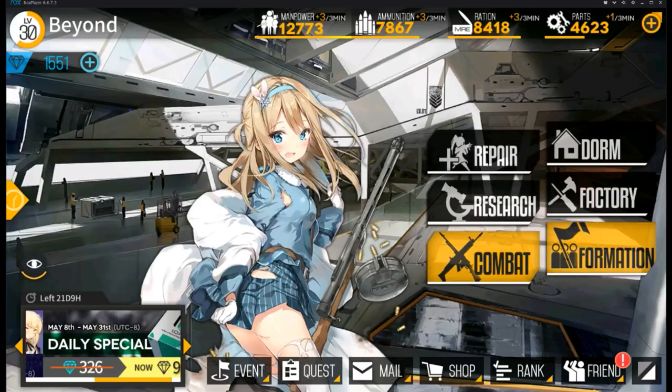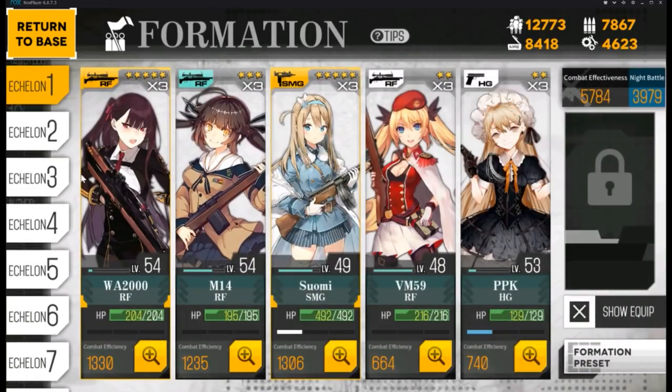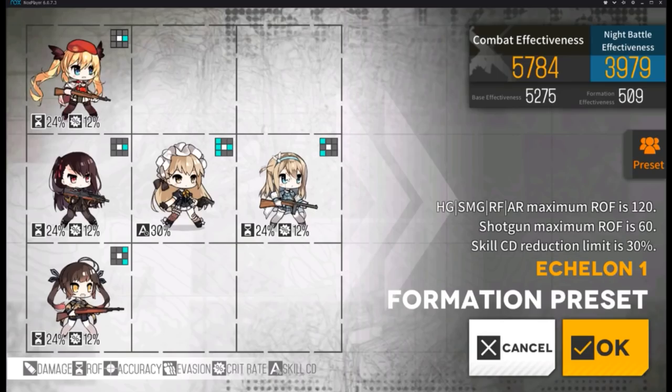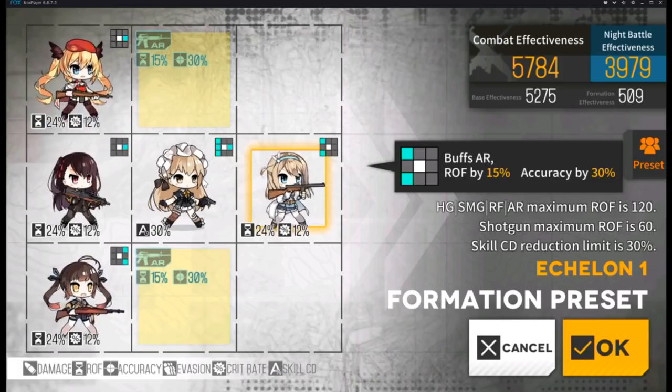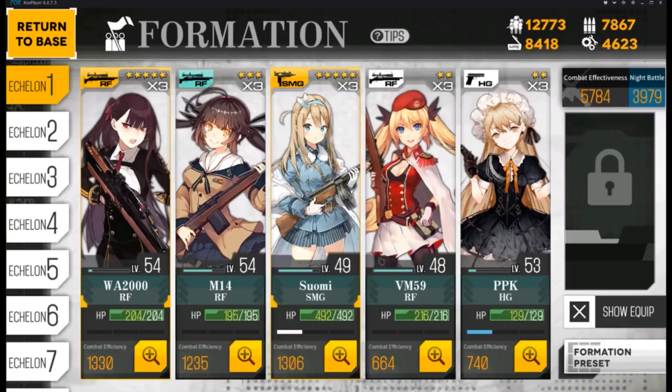Next up we have Formation. Click Formation and you'll see different echelon slots where you can build your T-Dolls. After finishing building your team, you can click on Formation Preset to organize your formation. Different types of guns have different formation buffs you can combine.